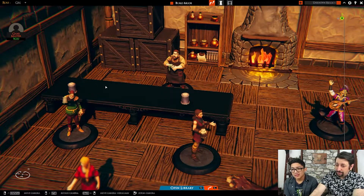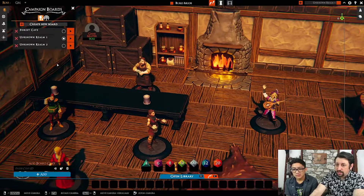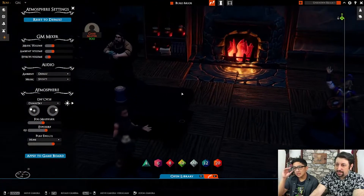You mentioned the lighting — you have full environmental controls over this stuff too. So anything that's in here, you can go to your Atmosphere Effects. Let's say we want a nighttime scene instead — we turn it to a nighttime scene and now we're in there.